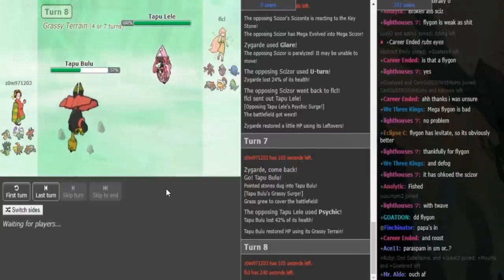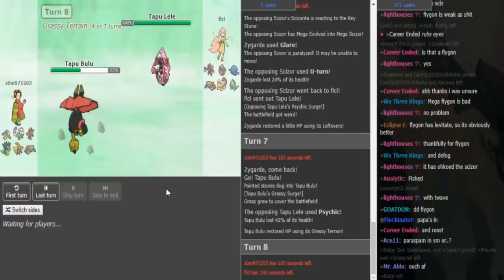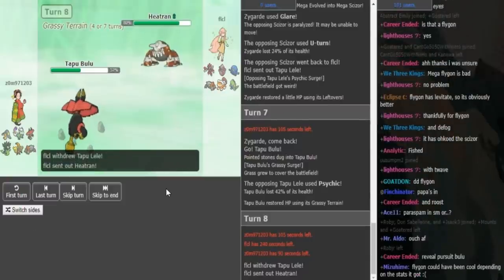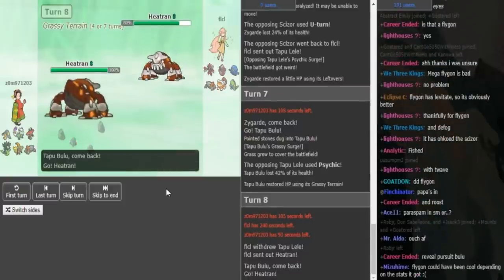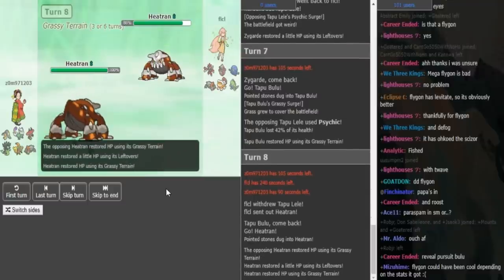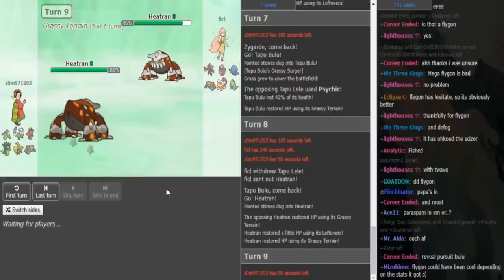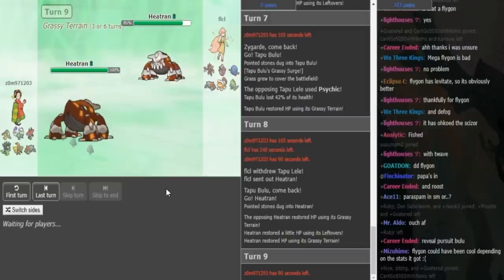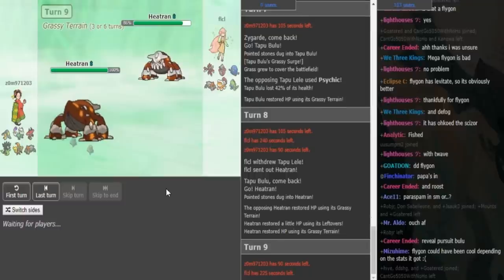This Bulu has to be AV because it's his Ash Greninja and Koko check — I already talked about it at Team Preview. So FLCL is going to either go Heatran, Scizor, or Tangros. We could see a Nature's Madness from Zomok, or we could see a double. FLCL goes Heatran, Zomok doubles into Heatran. So Zomok predicted FLCL to go into either Scizor or Tangros there, because Grassy Terrain was up, which means Heatran would have been able to eat up Earthquake from Tangros and obviously also beats Scizor. He didn't want FLCL to go Scizor and then get a free U-turn to get his Breaker in again or to get a free Roost.